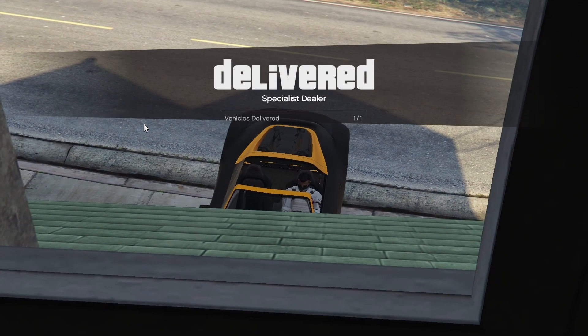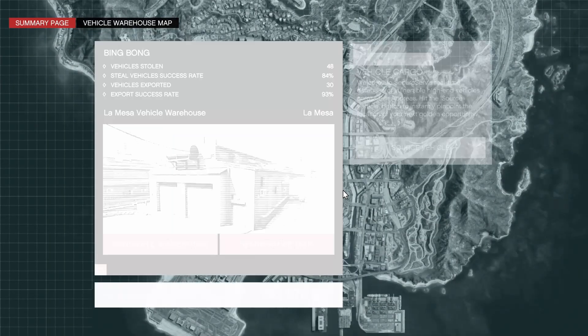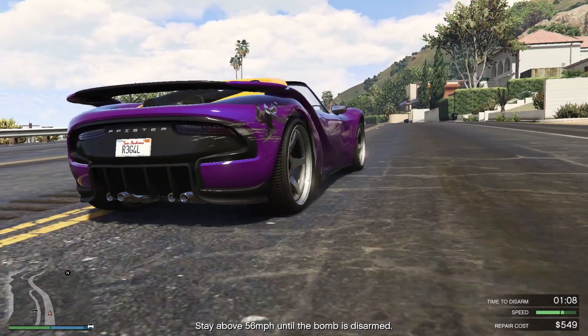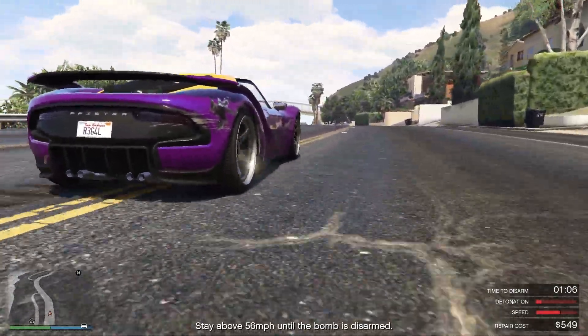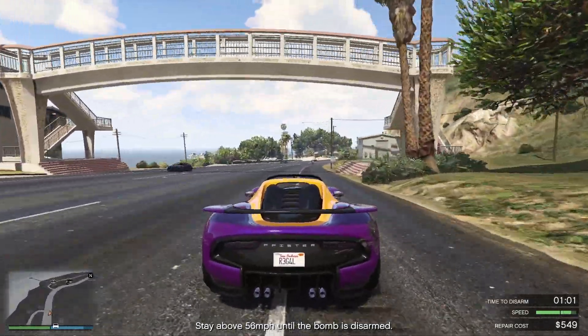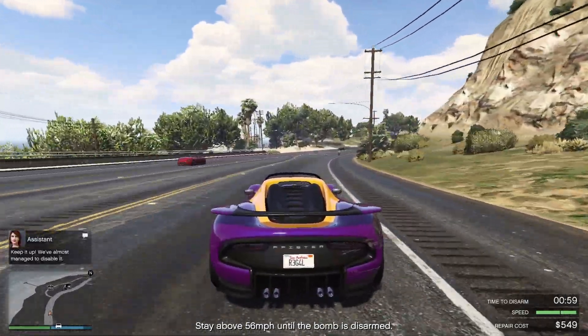Now here you have several options. In order to sell this car you need to change the way it looks. First remove the tracker of the car, then change the car plate, respray it to another color. Simply change all the options of the car one by one and then the sell mission will start.